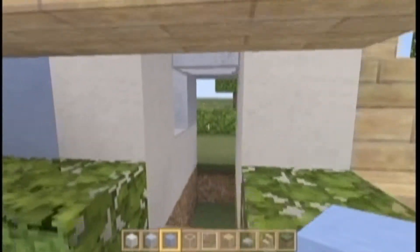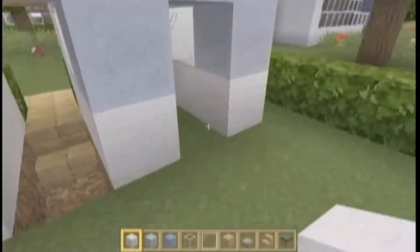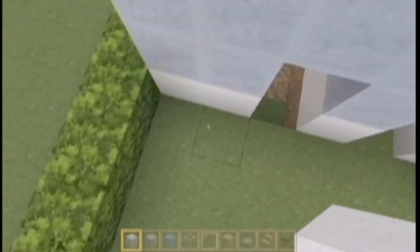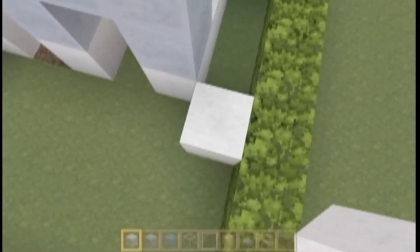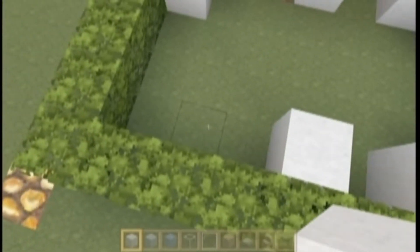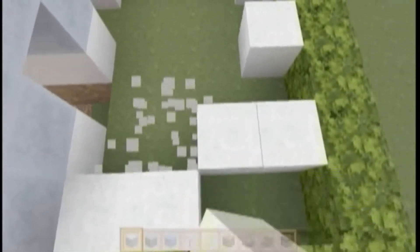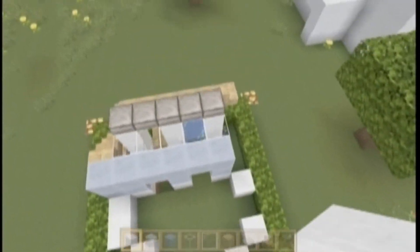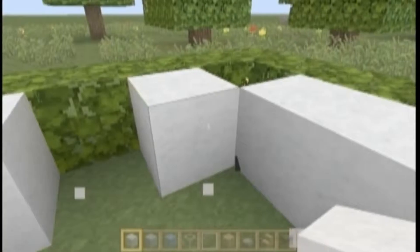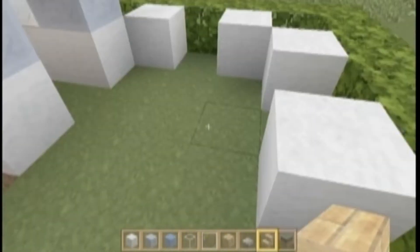Alright guys, I'm back — let's continue on our house. Now that we have this basic frame, we're going to get our white wool, branch off here, and come here just like this. You're going to have one here, skip one, have one here, skip one, have one here, go up and connect it there — so it does this kind of design. It's a very small house.